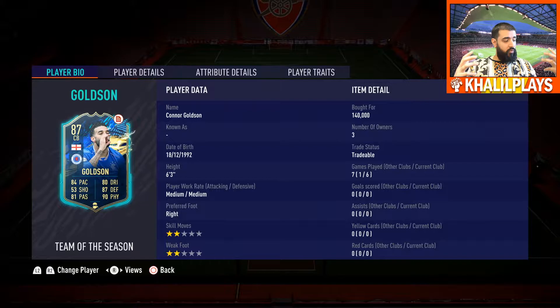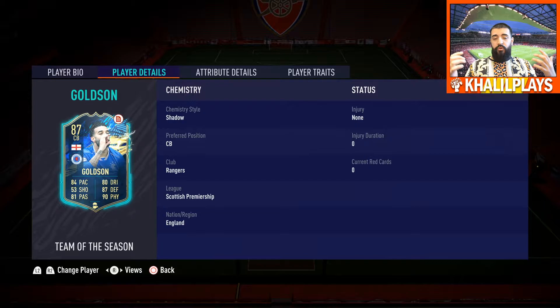Getting into the card — Connor Goldson, 6'3", medium-medium work rates, right footy. Two-star weak foot for six games played, no goals scored and no assists. Two-star skill moves and two-star weak foot isn't ideal; I would have liked a better weak foot on a center back. The medium-medium work rates are actually okay, but I feel like a high defensive work rate would improve his positioning. His size at 6'3" makes him a bit of a bully in that defense.